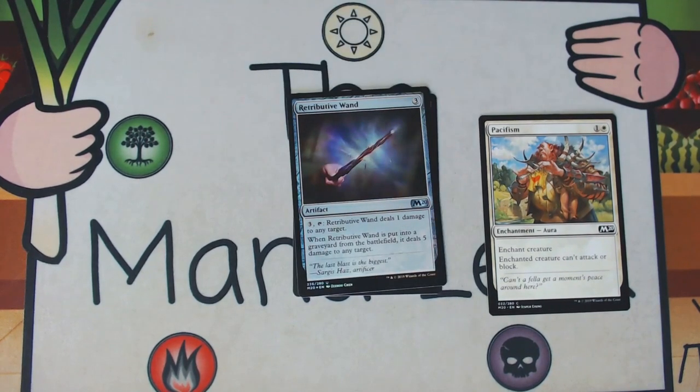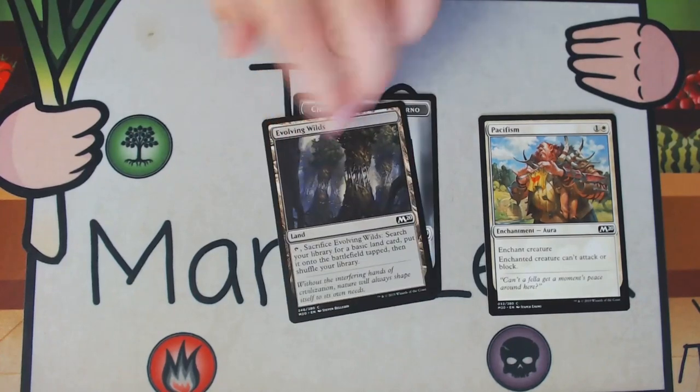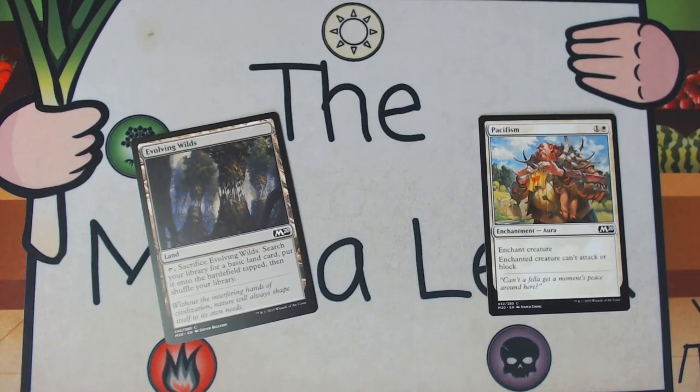Our foil is Retributive Wand — three generic mana for an artifact. Pay three, tap it: deals one damage to any target. When it's put into the graveyard from the battlefield it deals five damage to any target. There are some cute things you can do with Destructive Digger, or if you're desperate you could play Reckless Airstrike, but that is way too cute and shenanigan-y. I'm never first picking or playing a Retributive Wand, but it looks kind of nifty in foil — very shiny.